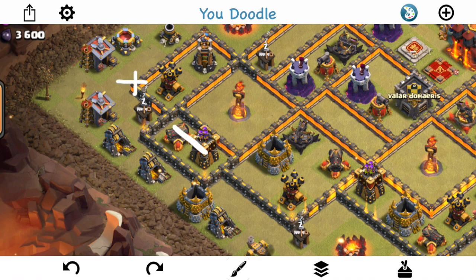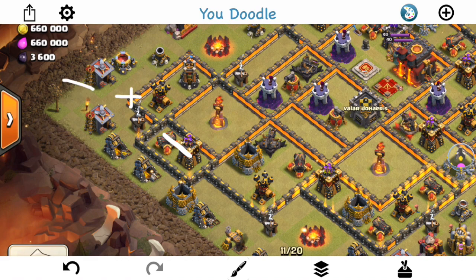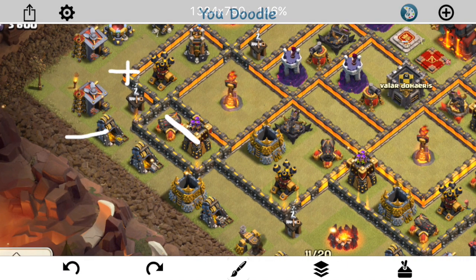The last part is probably the most important, which is the pathing — how are you going to funnel your Queen into that Inferno Tower? Because I'm wall breaking in right here, you might think I dropped my Queen back here. But that's not the best idea because you want her to get close to that wall before she enters. If you drop her too far back, the Inferno Tower is so far away from that opening she'll never be close enough to actually target it — it has to be the closest building to her. On any of these attacks, you can always think about the pathing: building one, building two, building three — which ones is she going to shoot down? It's not that complicated, there's only about seven or eight buildings in play.